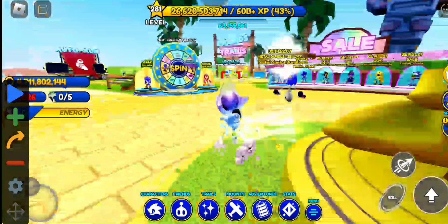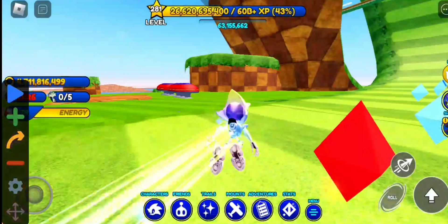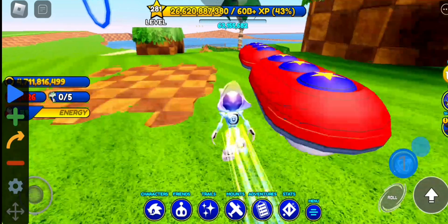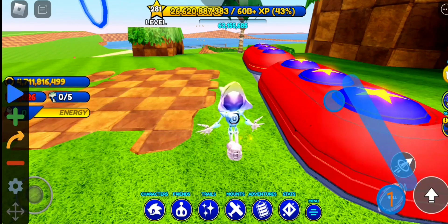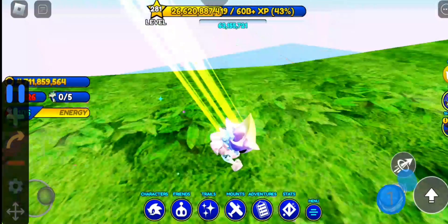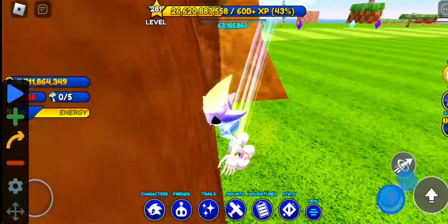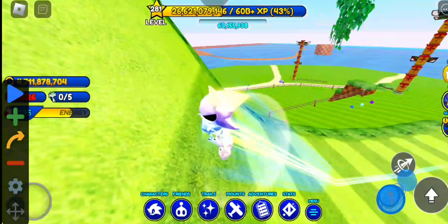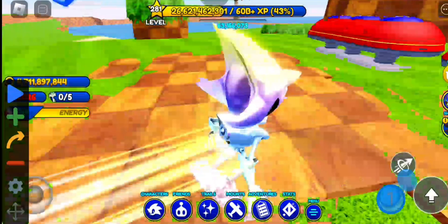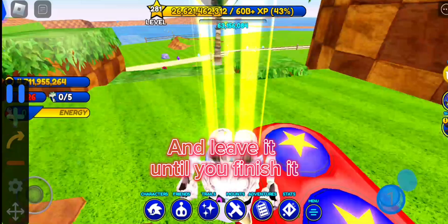Now this one is easier. Let's go — you've got to hit the door to be able to get it. I really want to use that. I don't have to hit the door, but I'm just going to hit him. I think I have to hit him, and leave it until you finish it.